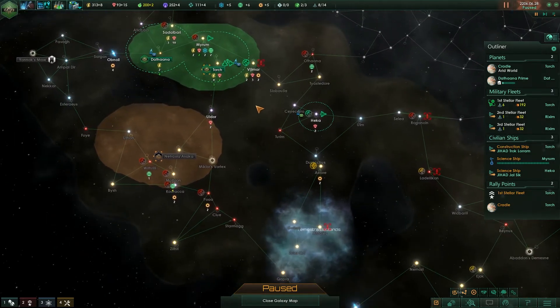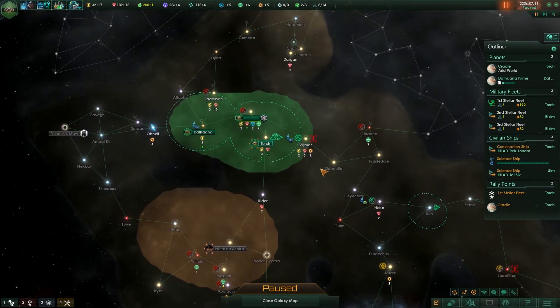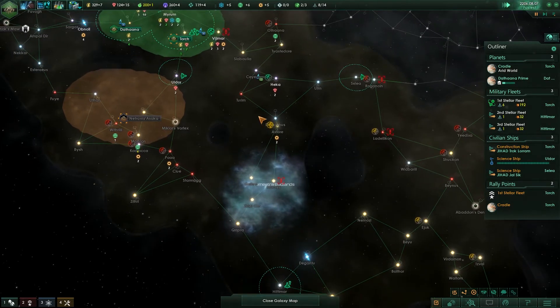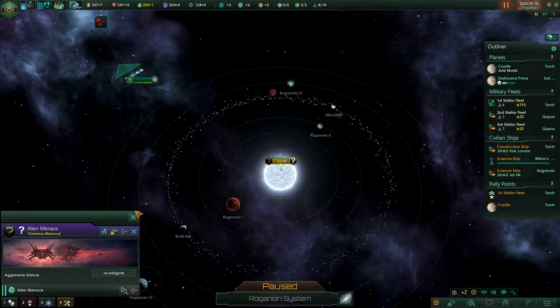There is a downside in conquering primitives, actually. The more upset people you have, I think it increases the unity cost. I can't remember the exact calculations, but conquering primitives is usually a good idea in my opinion, for a variety of reasons: get more territory, get an extra planet, get a species you can manipulate later on. Yeah, there's tons of good reasons.